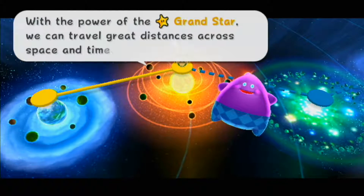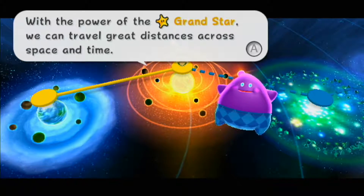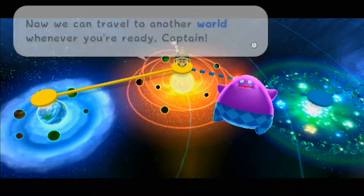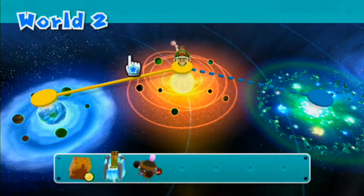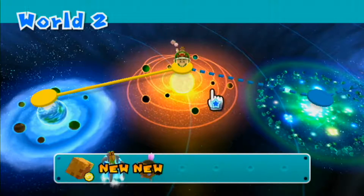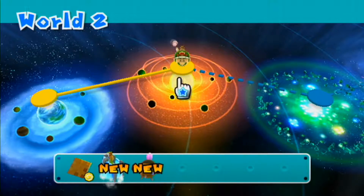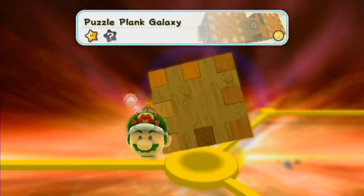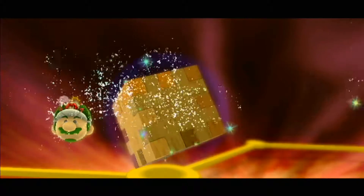This is the grand world map. With the power of the grand star, we can travel great distances across space and time. Now we can travel to another world whenever you're ready, Captain. There are now more than two worlds available — quite a ways to go. Going to go back into the Puzzle Plank Galaxy and grab this hungry Luma real quick.